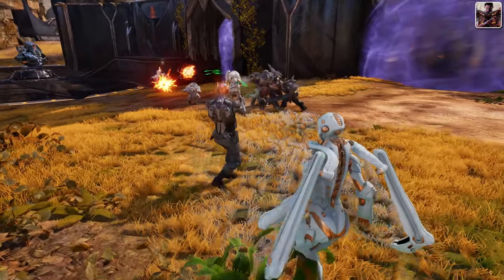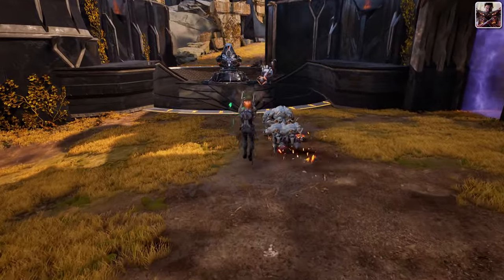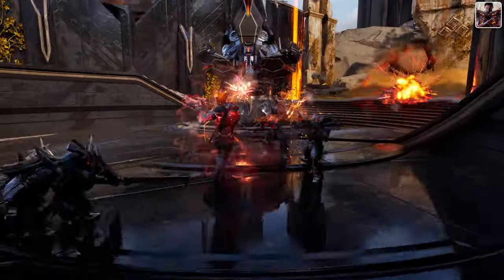His grenade provides area damage and a slow effect, adding crowd control to his arsenal. His ultimate, Ventilate, significantly boosts his attack speed, enabling him to unleash a torrent of damage in a short period.